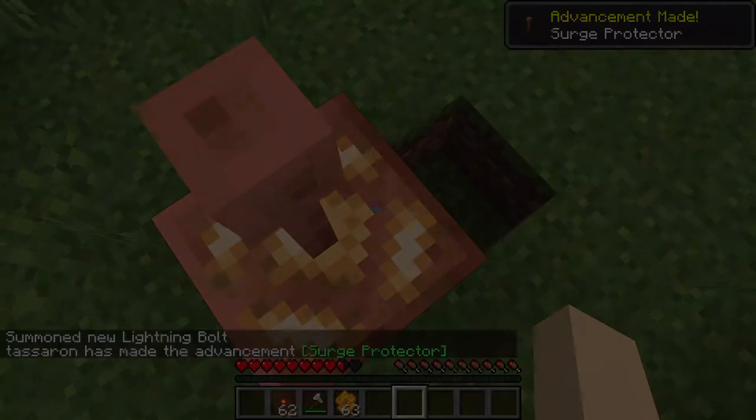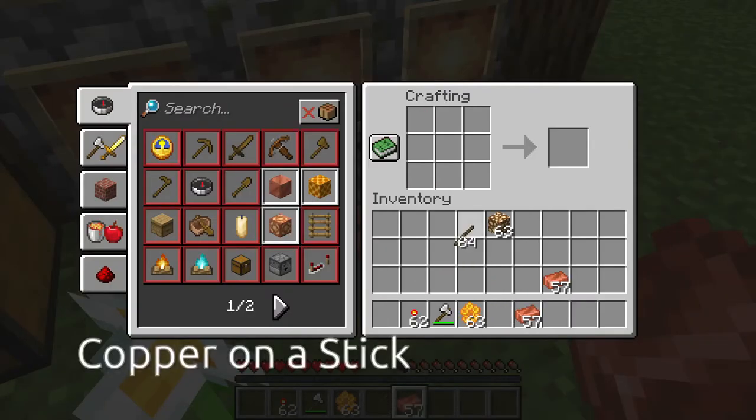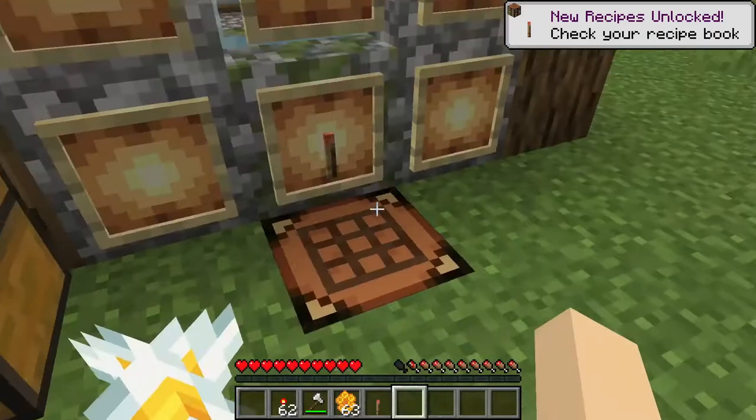The next thing to show is a copper capacitor. To make a copper capacitor, first you have to make a copper on a stick. You make a copper on a stick by putting a copper ingot on top of a stick in a crafting table, or in your 2x2 inventory grid.